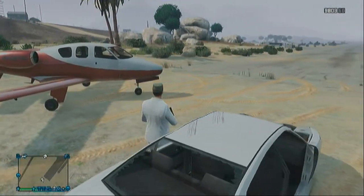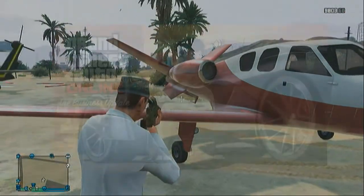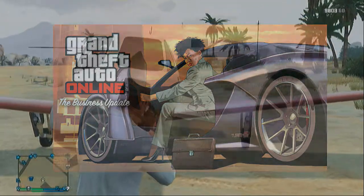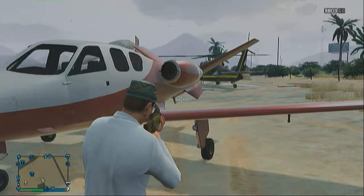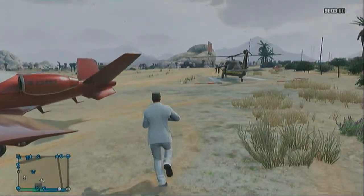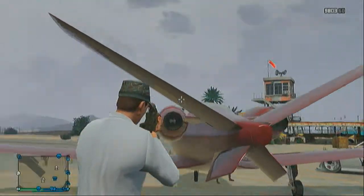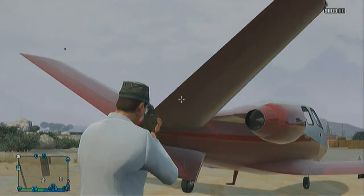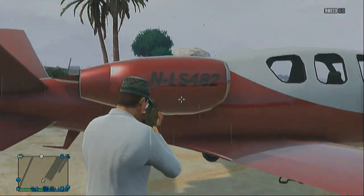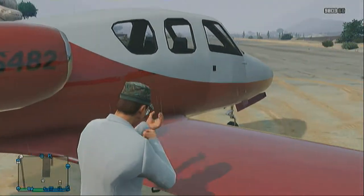So first off I'm going to talk a little bit about the plane. It comes with the Business Update for GTA 5, which came out on the 4th of March 2014, and it can be bought from either the Xbox Live Marketplace or the PlayStation Marketplace. And once you've actually downloaded the DLC for it — it's free, by the way — once you're in game it can be purchased from the website Elitist Travel.